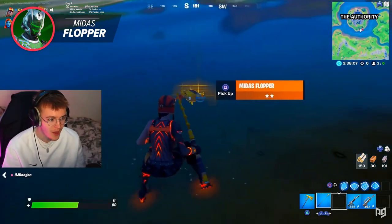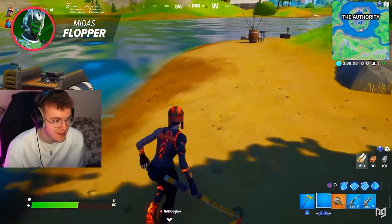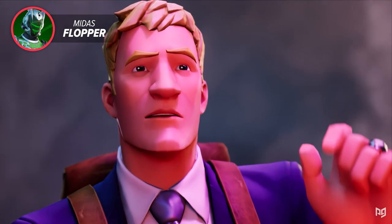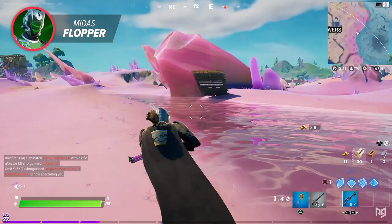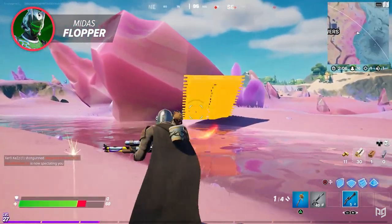There was only a 1% chance that you'd actually catch it there. And because of how rare it was just to pull one out of the water, most of you probably didn't even know it was gone since you might have never caught one in the first place. But around 3 months after its entry, the Midas Flopper was unfortunately vaulted with the release of Chapter 2 Season 5, since the water around the ruins — previously known as the Authority — was removed from the map.